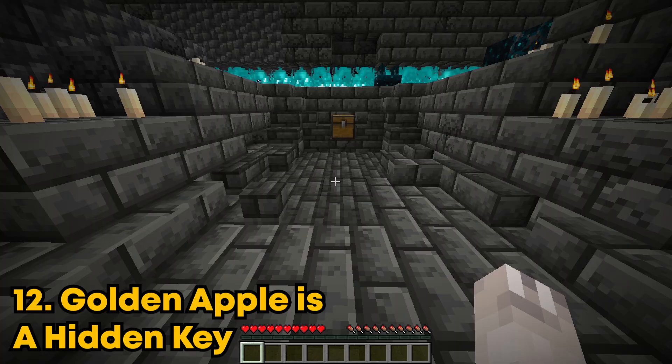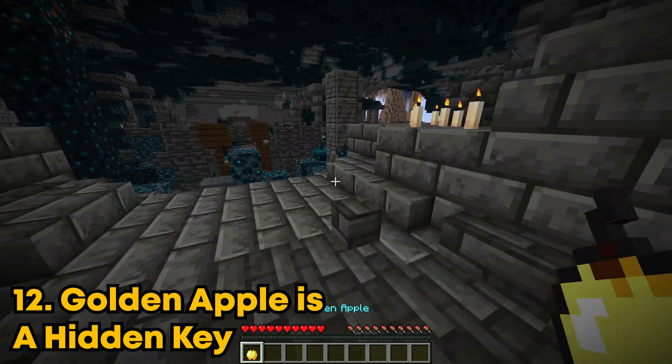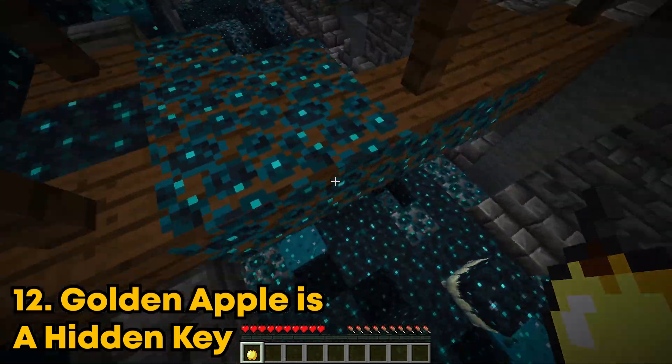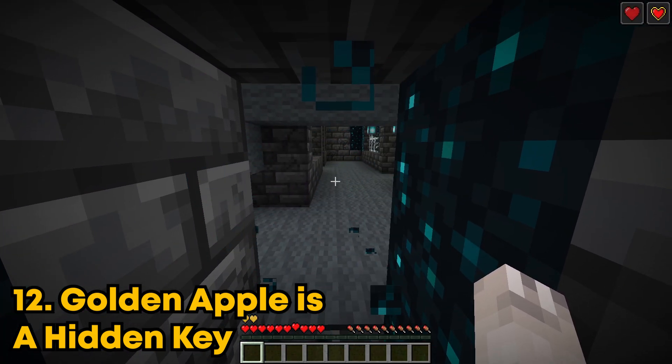The golden apple is a key inside the ancient city. So apparently if you take the golden apple that's inside the chest right here and you eat it in this specific spot, it opens a door. Yup, this is true.